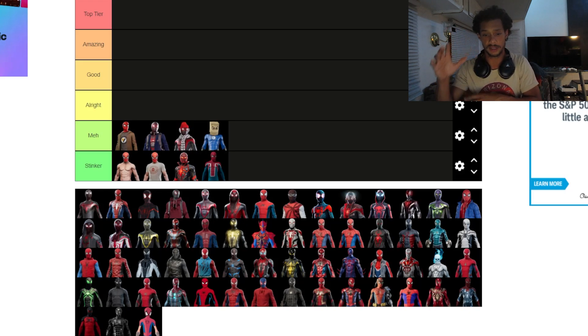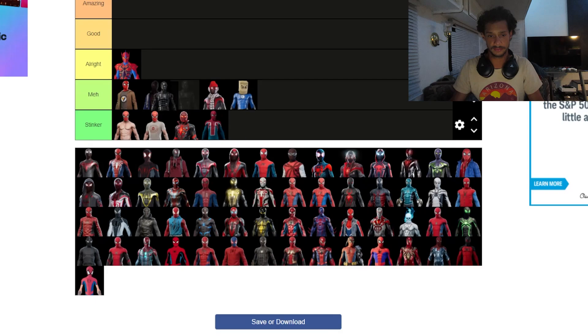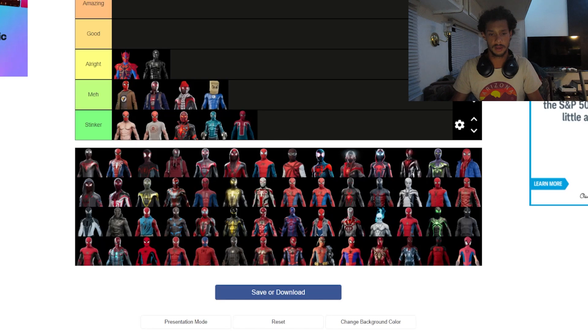The black and gold suit — I think it's pretty cool, I've used that suit for at least an hour. Then there's what I think is the Fear Itself suit — that blue one is going straight to the bottom of the stinker tier, get that out of here. That is a bad, bad suit.